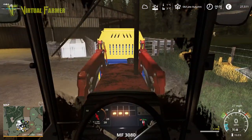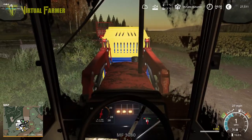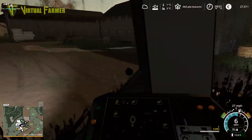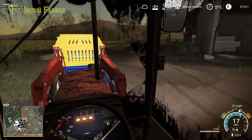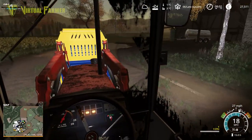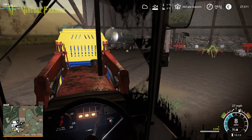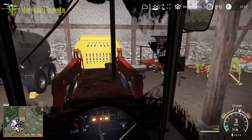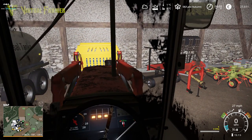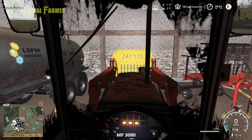The cows have enough straw for now, so we can put this back and out of the way. We still need to sort out the mixed ration for the cows - we'll try and do that later. Now that we've got this emptied, we need to empty out the straw from the mixing wagon as well.